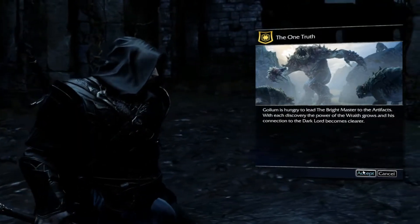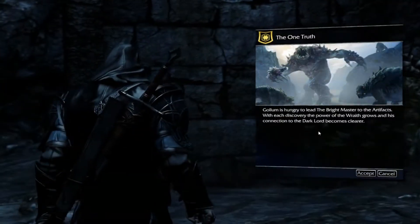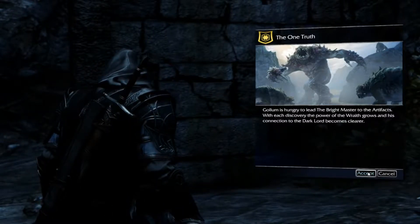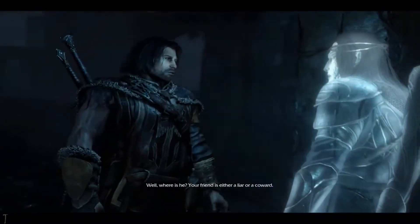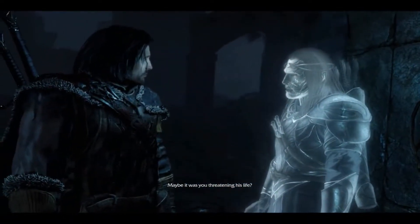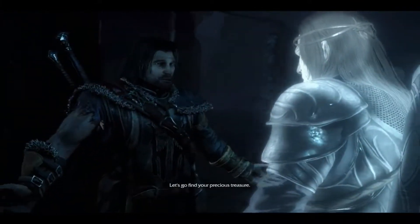Gollum is hungry. Lead the Bright Master to the artifacts - with each discovery, the power of the wraith grows and its connection to the dark lord becomes clearer. Well, where is he? Your friend is either a liar or a coward. Maybe it was you threatening his life. Let's go find your precious treasure.